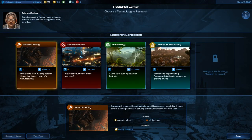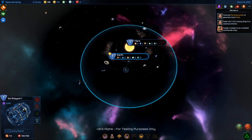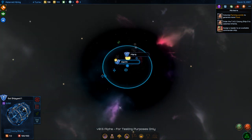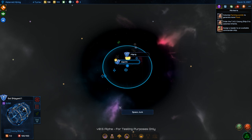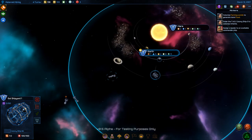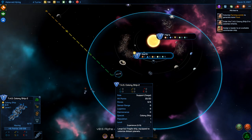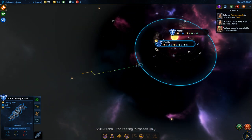Hyperwave Radio is complete. Let's research Asteroid Mining, even though I'll need a constructor vessel. I see ascension crystals and some space junk — an approval relic. If I can mine that, it'd be great. My colony ship heads out to another star.